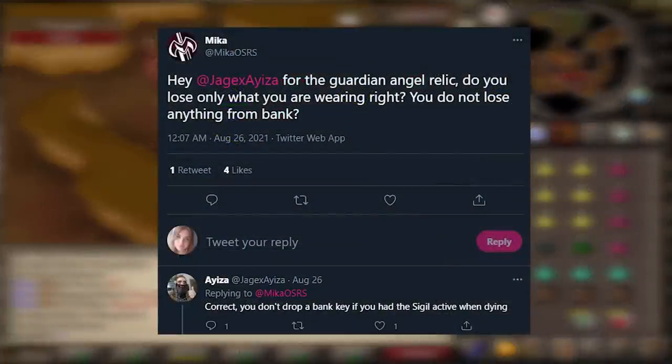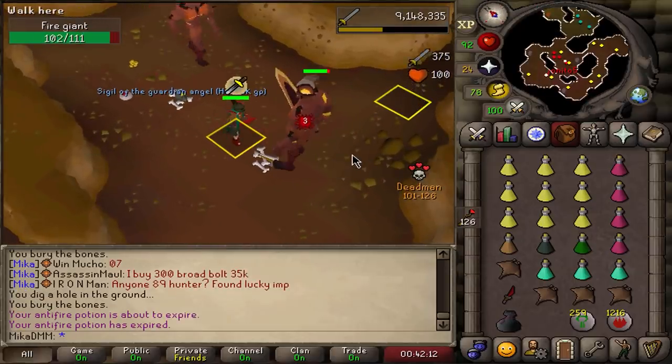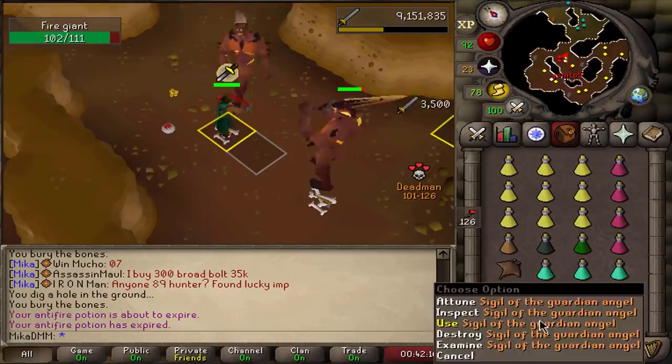This guy's PVMing, we are chilling. You don't drop a key if you have the sigil active when dying — that's what I asked him. So I need that guardian relic badly. And then, ooh yes — sigil of the guardian angel. I was just waiting for this sigil and then I was gonna do my quests. This is so good.